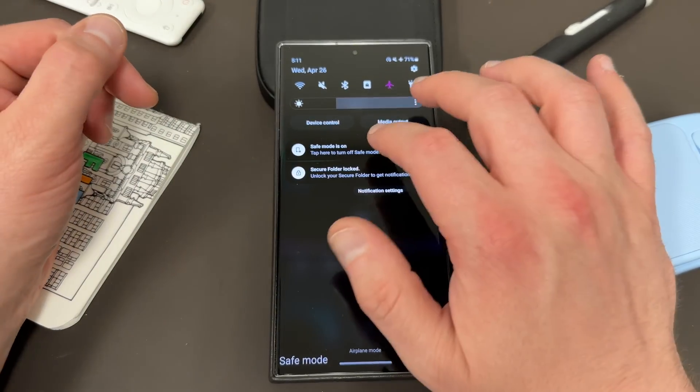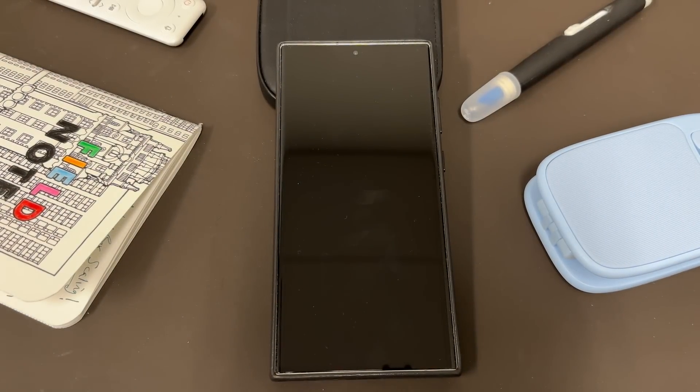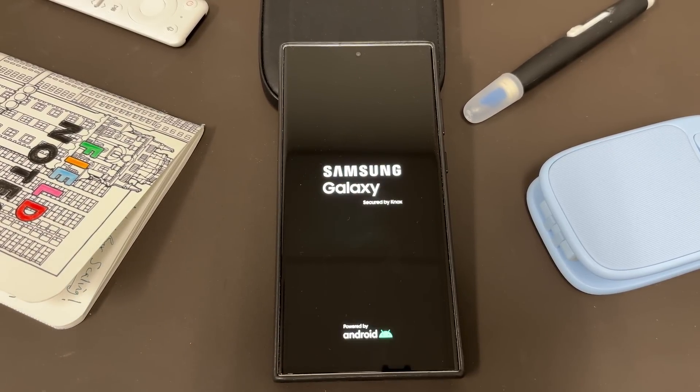When you want to get out of Safe Mode, just tap on the Safe Mode indicator. It'll tell you it's going to restart and then all of your apps will be available again. So you're just going to go ahead and tap on this. It'll restart the operating system and then you will be back once again to the regular usage of your phone with all of your applications installed.